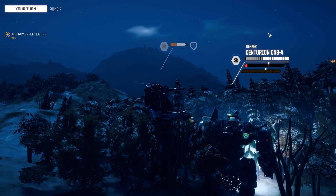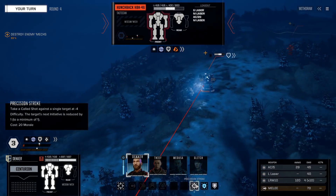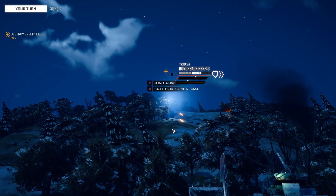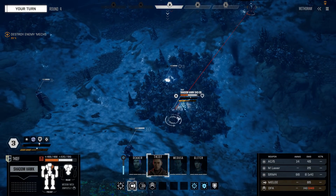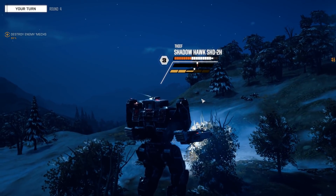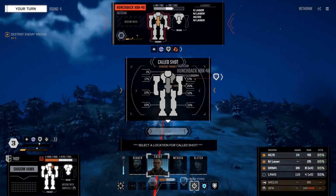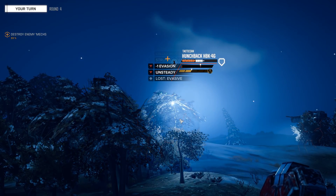I'm going to fire everything including the LRMs — I know they're not great at this range but I want him down. Going straight for the center torso to try and batter through. Come on — structure exposed. Not enough though. They've also got a Blackjack up there with some good firepower. Being in the trees is helping reduce damage we're taking.